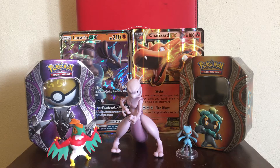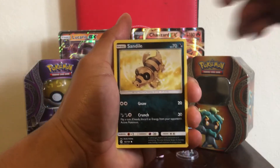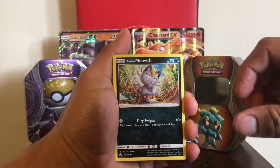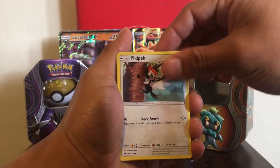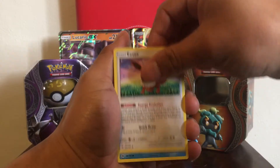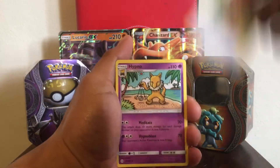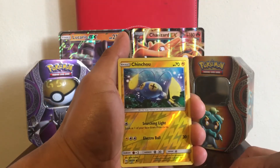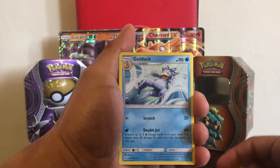I think that's a four-and-two pack on Sun and Moon. So this pack starts off with a Sandile, Alolan Meowth — that looks ugly — Pika, Pikipek, an Eevee, Psyduck, Lightning type energy, Potion, Hypno, Switch. The reverse holo is a Chinchou, just a common reverse holo.